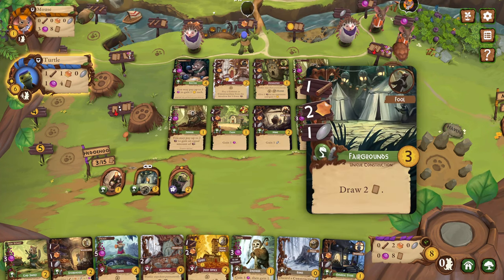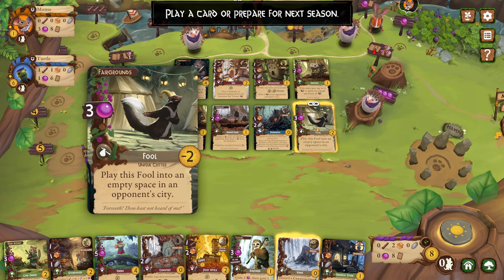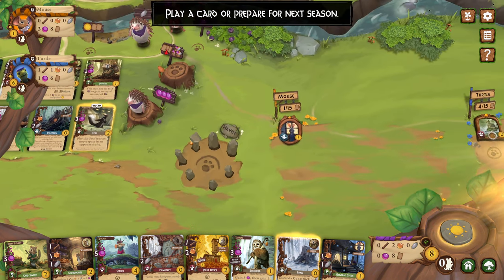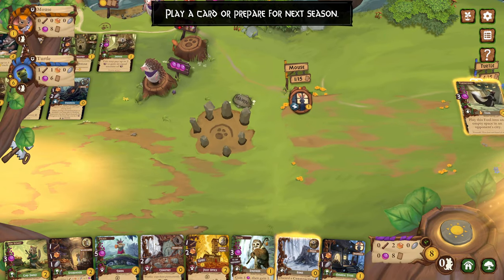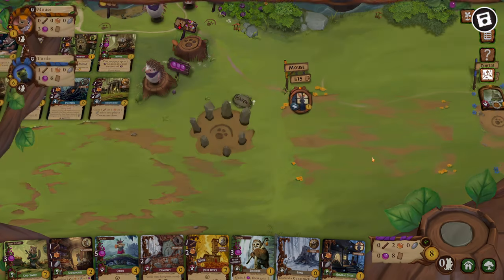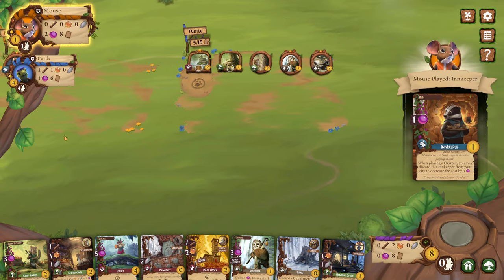Now I have some fairgrounds and I can play the Fool for free. Play this Fool into an empty space on an opponent's city — minus two points. Since Turtle is who I would want to be, I've got to do this first. And then Turtle, you get the minus two points because you are a fool.